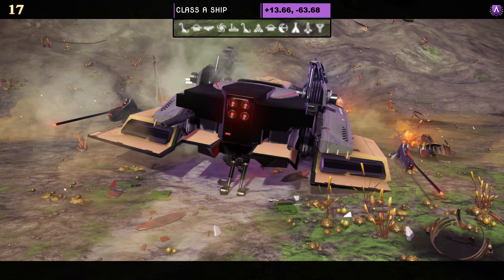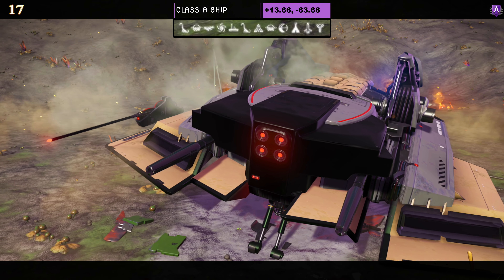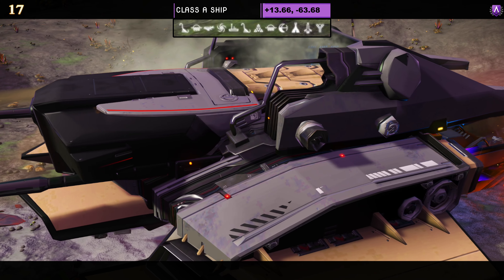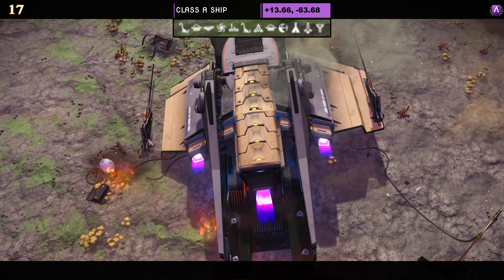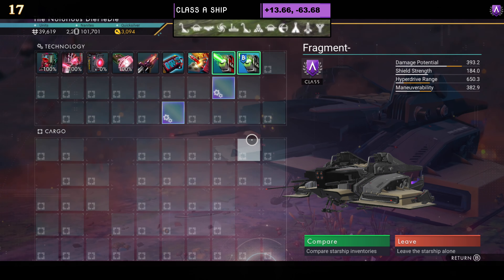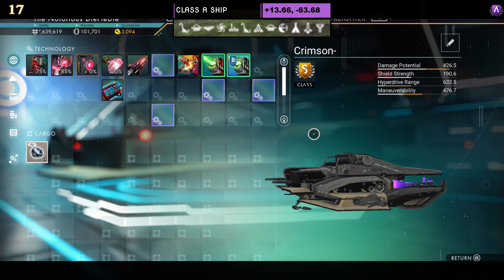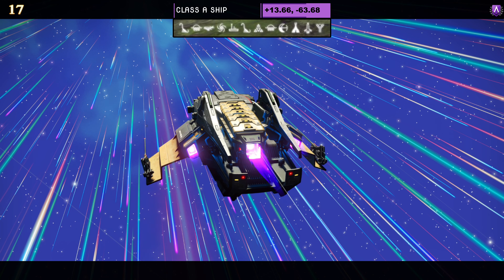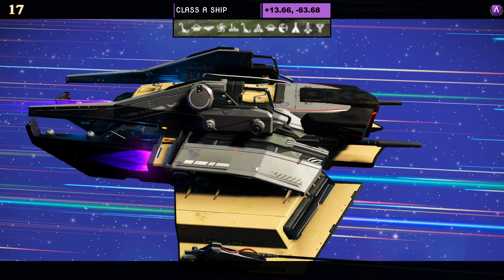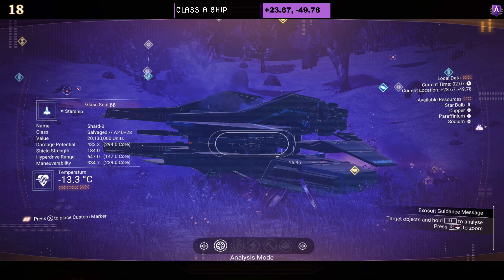Ship number seventeen — another class A, and a rare one for me. This was the first and still only gray and yellow color scheme I've found. It's a hauler with four eyes at the front, a solid encased bottom but not top, and prongs on the side. Supercharged slots as an A: two visible; as an S, two in the middle then spreading out. I really like this color scheme and hope to find more — have you found this one?